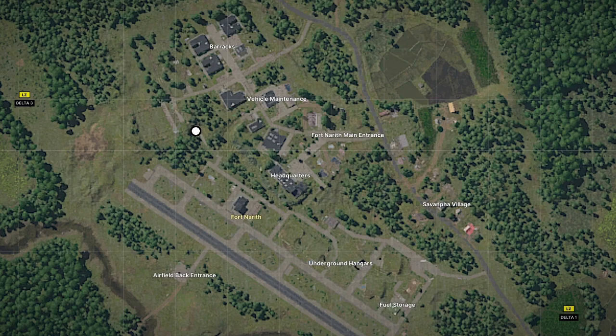Pause for the map. Fort North is located in the bottom left part of the map. Follow the white circles for your objectives.